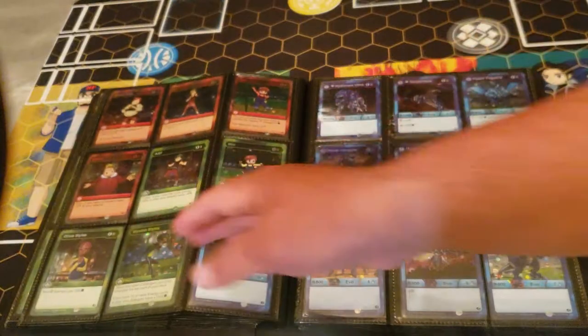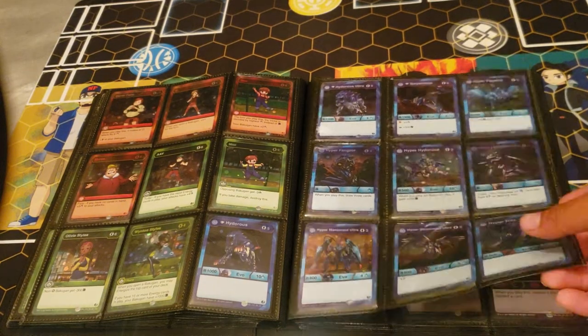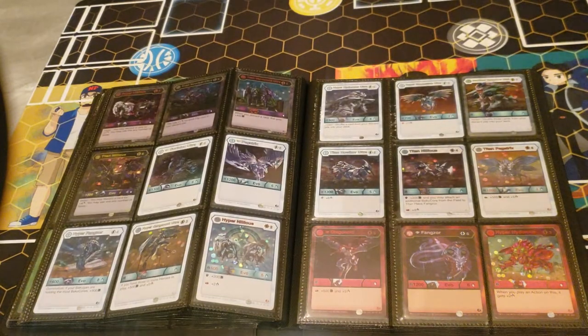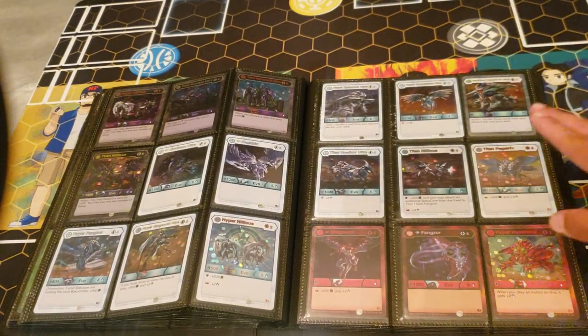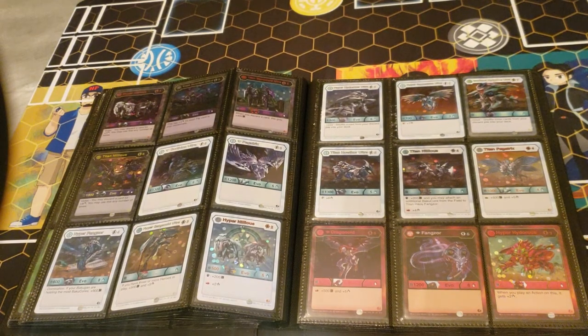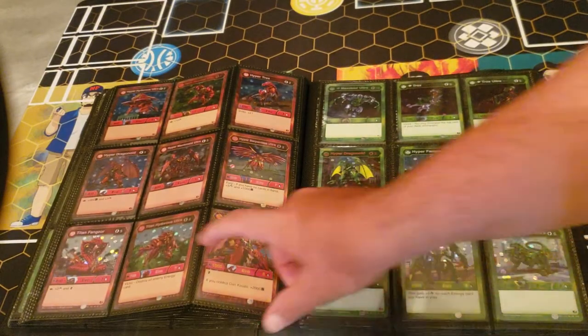I only collect one of each hex, so I don't collect play sets. I know some people do that and I just think that's ridiculous — there's no way I can do that for Battle Brawlers, it's near impossible because that's a lot of money. Titan Pegatrix was the hardest one to get. I remember I got this at a tourney — I was playing the deck and said hey, I have a regular one, would you be interested in swapping and I'll throw you some more cards? He said sure if I need it for collection, since it was the last card I was missing.